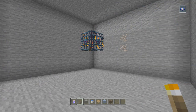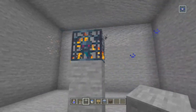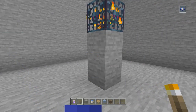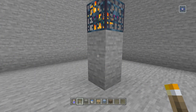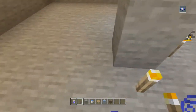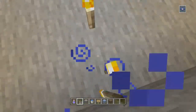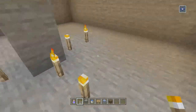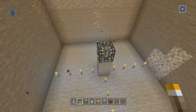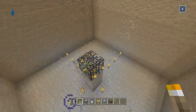First, find the center of the room, which is going to be the mob spawner. Your room might currently look like a 3x2 layout with only a couple of torches — that's fine. What you want to do is place torches in a cross pattern, four torches in each direction from the spawner, so you have four, four, four, and four in each direction.